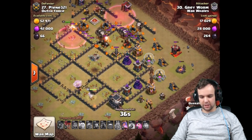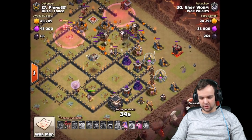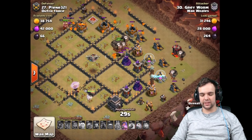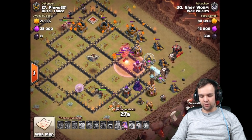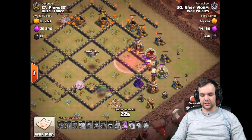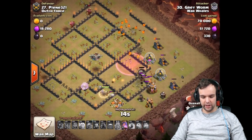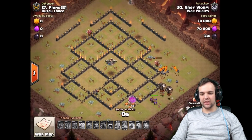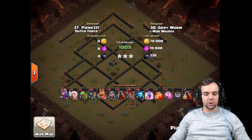One haste spell left — dropping that for the wizard tower. At this point he's lost all his lava hounds, which is not very surprising considering he went up against four air defenses. But the loons are going to be able to take out these final defenses — the wizard tower — only just outlasting it. But queen and king and the minions probably would have wrapped it up anyway. So that's that one.